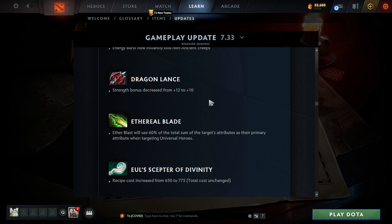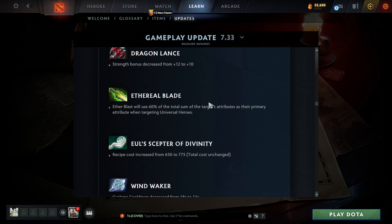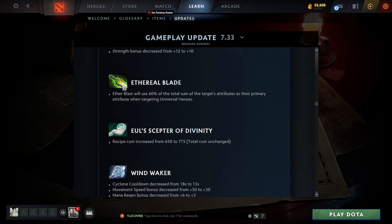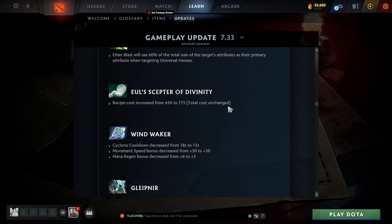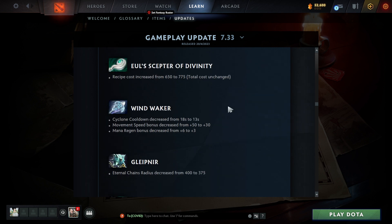Ethereal Blade: Ether Blast will use 60% of the total of the target's attributes as their primary attribute when targeting Universal heroes — I guess that's the new Universal hero mechanic. We definitely have to watch Purge's 20-hour breakdown to fully understand it.